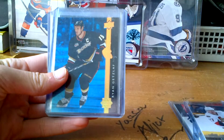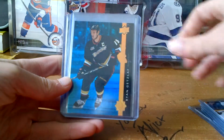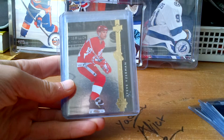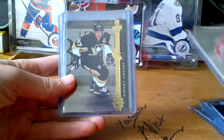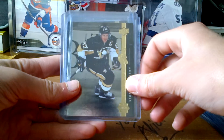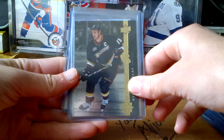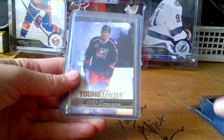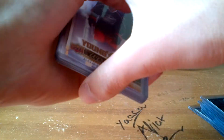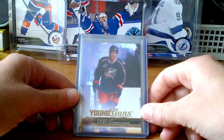Moving on with the Shining Stars — I got a Blue Parallel of Ryan Getzlaff, a Steve Yzerman Legend Shining Star, a Sidney Crosby Center Shining Star, and a normal Center of Ryan Getzlaff. All the Shining Stars are for trade. I also got a Young Guns of Alexander Weinberg.